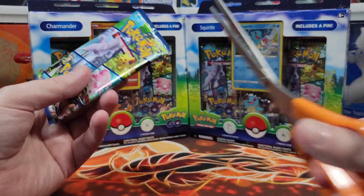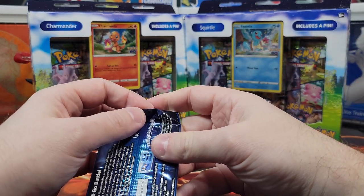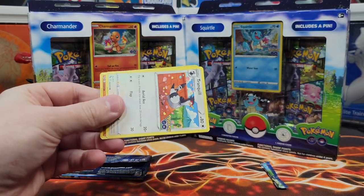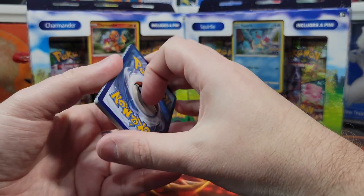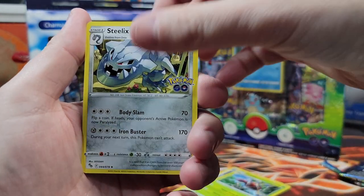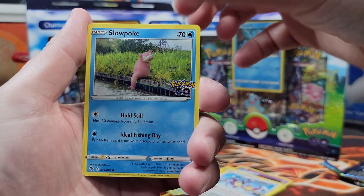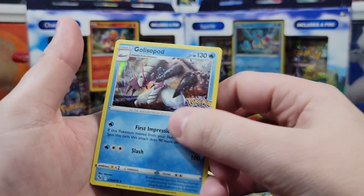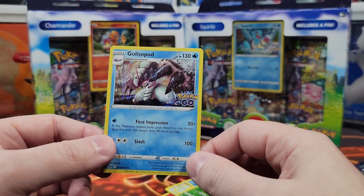Pack number two — second pack magic, let's go. We didn't get first pack magic, that's for sure, because we didn't say it. It'll be in this pack. Fire energy, Spark, Aerodactyl, Steelix, Tranquil, Larvitar, Natu, Ambipom, Slowpoke. Another Reverse Holo Venusaur and a Golisopod. Dud, dud, dud — where's that second pack magic? It's in the third pack, of course.